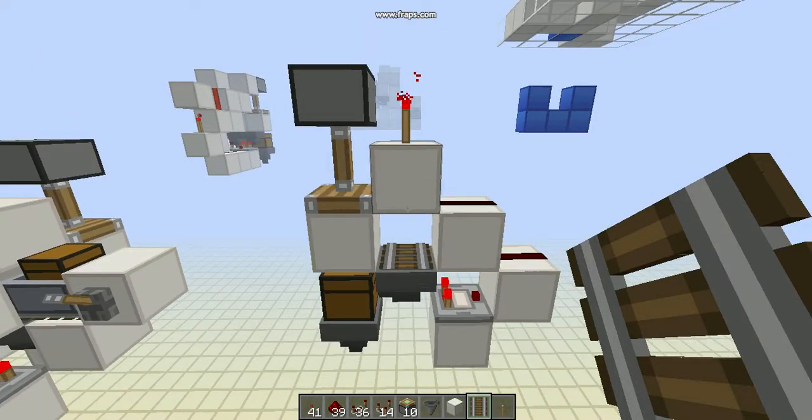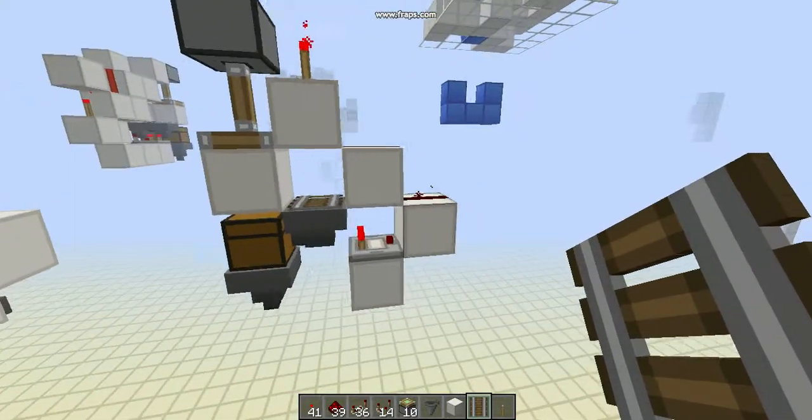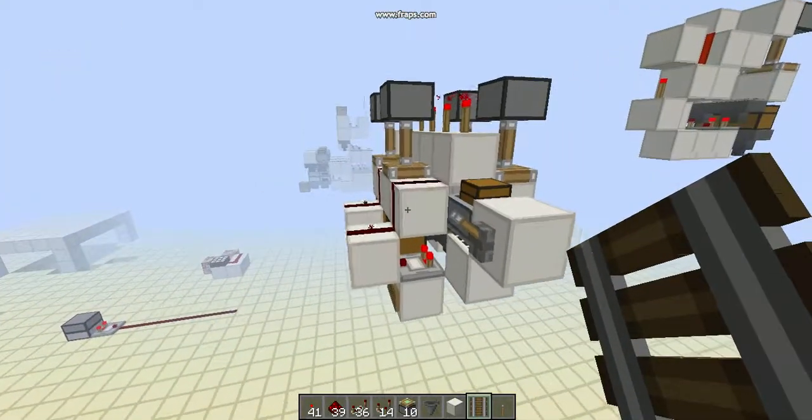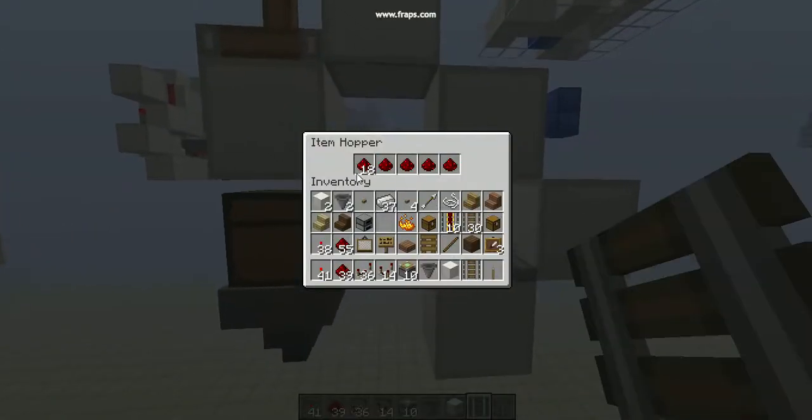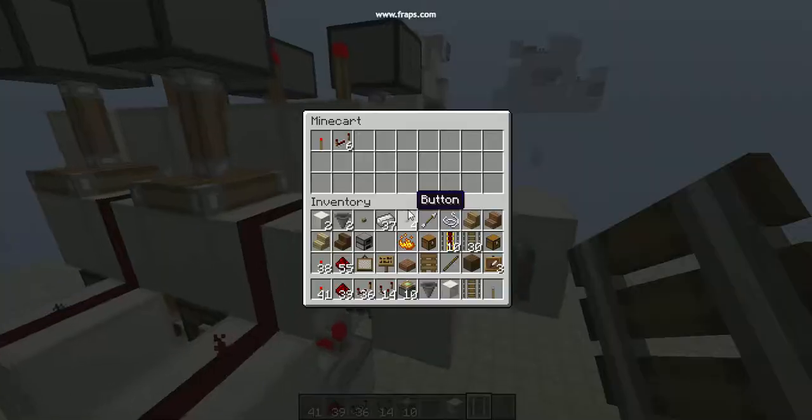Hey guys, Dagtex here, and today I have for you a very nice sorting system. It is 4x5x1. It's tileable just by alternating it, like you can see here. It's set up by having it 18 and 4 other ones, and it works a little something like this.